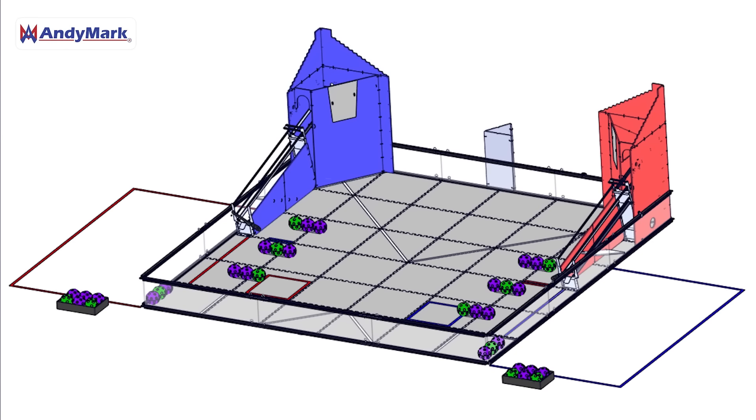This year's field is mirrored rather than rotationally symmetric, so keep that in mind when you're developing your autoplays. You'll have to have different autonomous routines for being on the Red Alliance or the Blue Alliance. The primary path robots will be taking in this game is diagonal across the field from your goal to your loading zone.